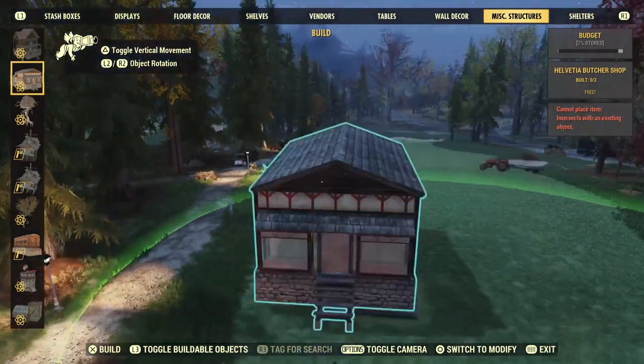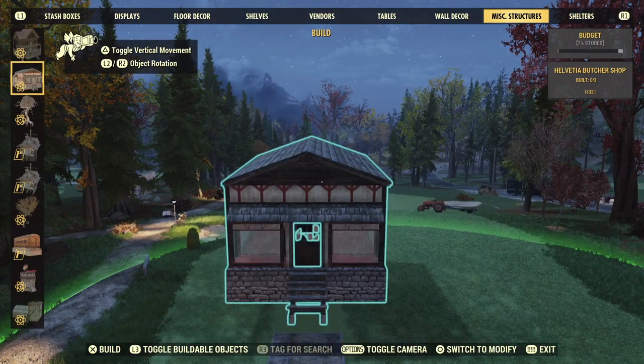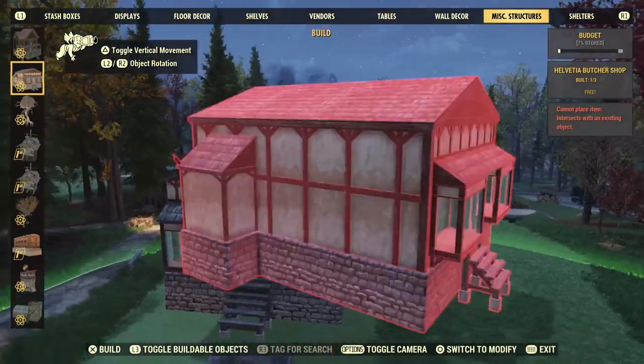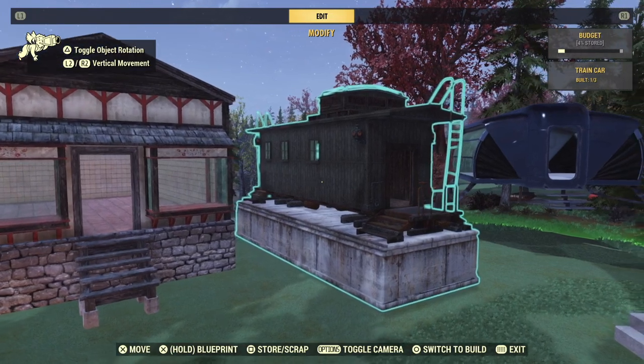To remove all of this, just remove the door first, and then you'll be able to scrap the prefab. So you won't be stuck with any kind of weird floating structures that you can't get rid of if you change your mind later. In fact, I recommend keeping the doors on the prefabs while you build so that you can't accidentally scrap the building.